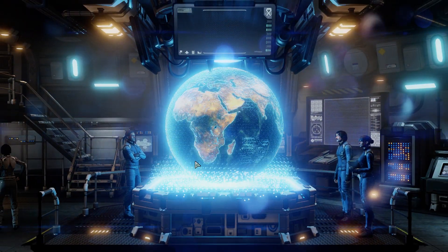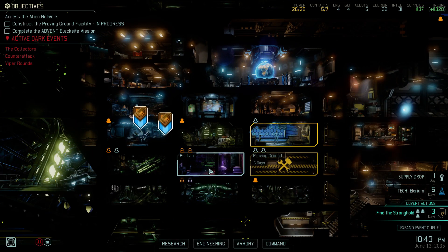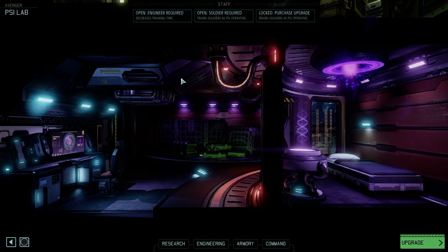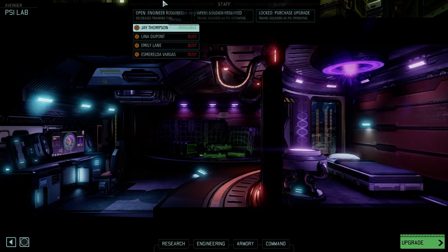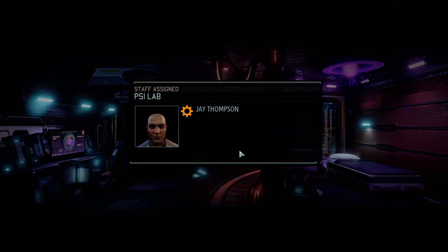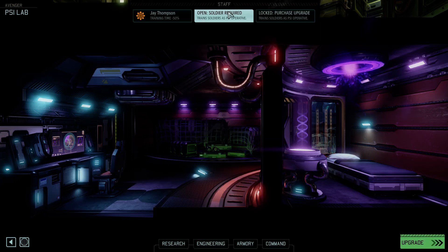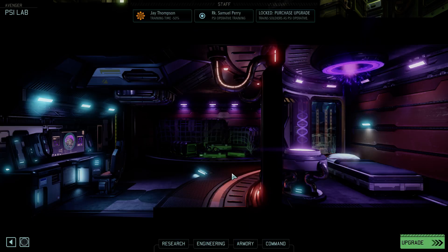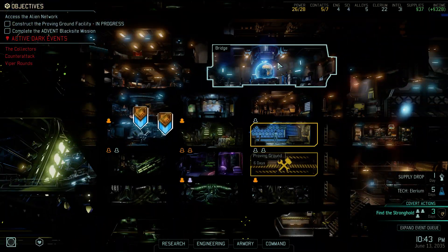Let's see the PSI lab. Now that's something I want to see. We are gonna get someone here. Oh, you have a free engineer? Get here immediately. We're gonna make the training fast. We have two rookies — you go there. PSI, you're gonna train on this.